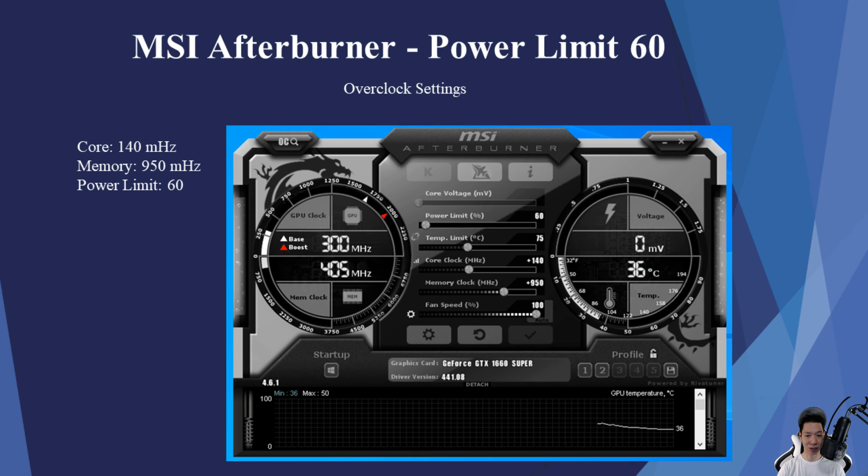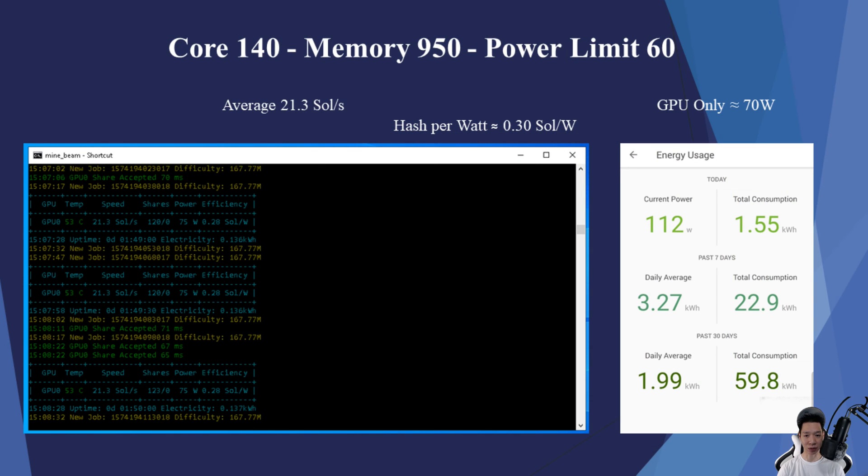Let's now finally drop the power limit all the way down to 60, keeping the core at +140 and the memory at +950. I was averaging around 21.3 sols, and the GPU itself was now pulling around 70 watts. The average hash per watt increased to now about 0.30 sols per watt.